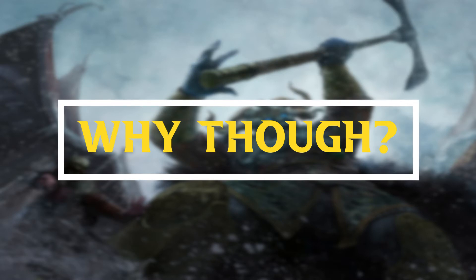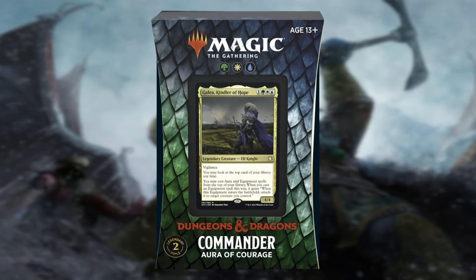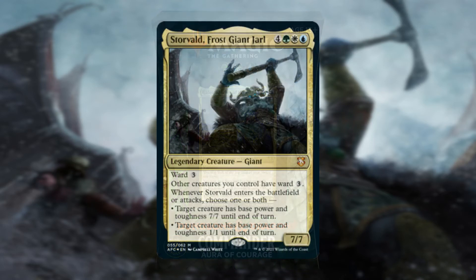Hello, and welcome to episode 3 of Why Though, where I talk about and make a case for a card in Commander that should be recognized and used more, or in some cases, used less. Today I have a request from the comments for Storvald, Frost Giant Jarl. This legendary creature is one of the alternate commanders from the Aura of Courage Forgotten Realms Precon Commander deck, whose face commander is Galia, Kindler of Hope. As always, let's start by reading the card.